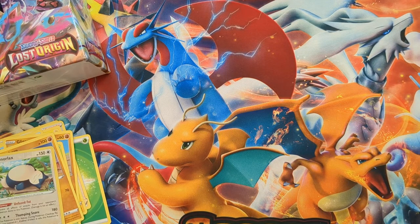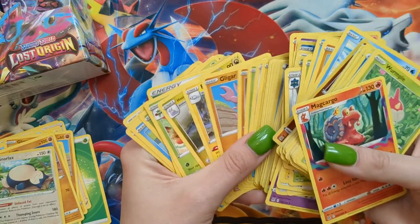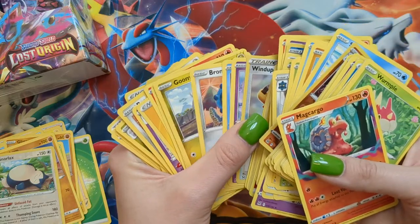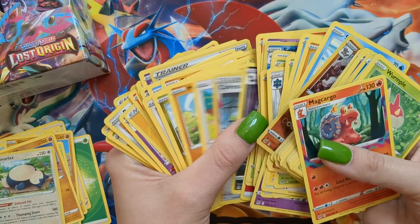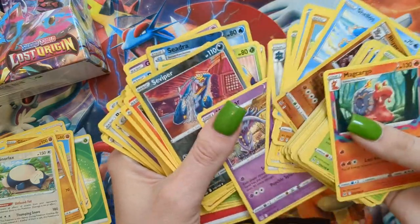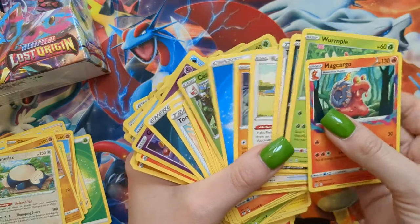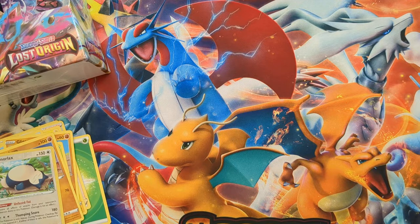What I'm going to do real fast is grab the holos out of the pile — do you guys like to see regular holos as part of the pull rates? I guess so. Let me have a quick look. If you've never opened a booster box before and sorting cards is not something you like, you might want to sort as you go. It's just inconvenient to do when you're filming. So I will start pulling out the holos as I get them, and that can go towards our final count.